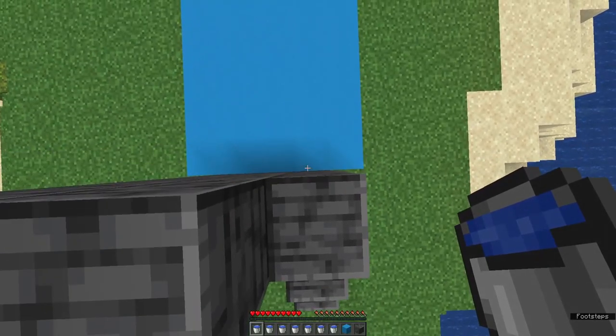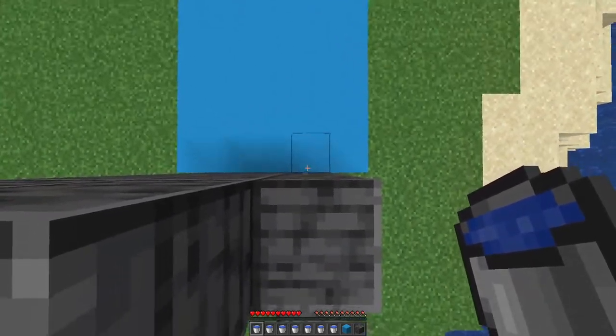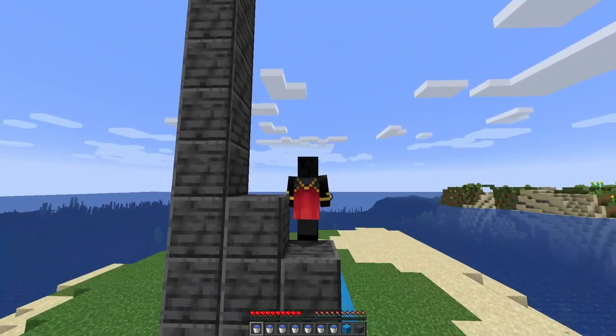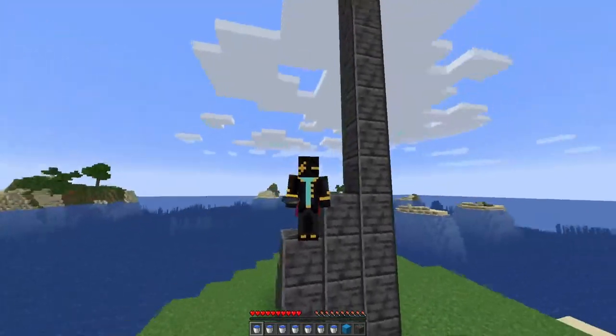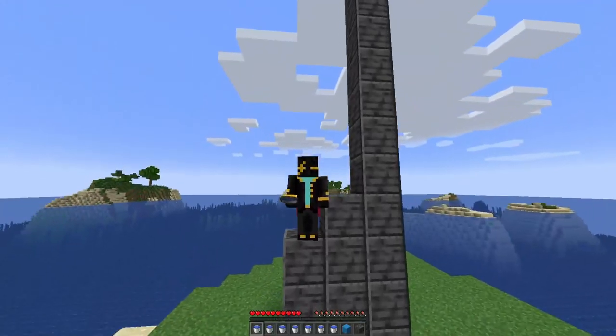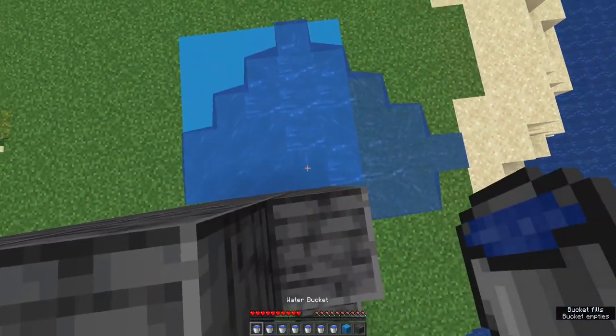However, if I go down one block to three blocks, you can see an outline of the block beneath me. This outline is super important. The way it works is that outline indicates when you can actually place a block, or in this case a water bucket. So all you have to do is learn the timing so you can place a water bucket beneath you.